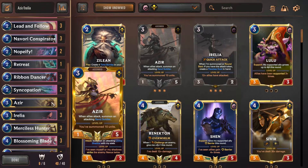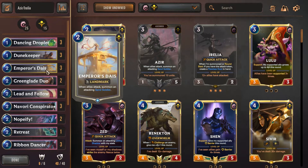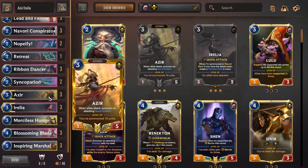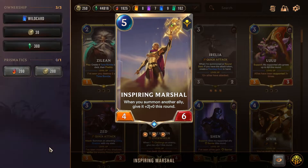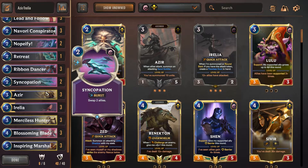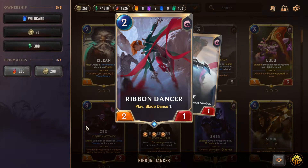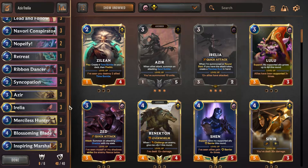I feel like Azir and Irelia together level up Irelia a little faster, especially since Azir is summoning sand soldiers. If we have Emperor's Dais on board it kind of turbo-levels Irelia. Also, a leveled Azir increases the damage of the Blade Dances we're summoning, and Imperial Marshal is broken if we get to summon lots of sand soldiers.